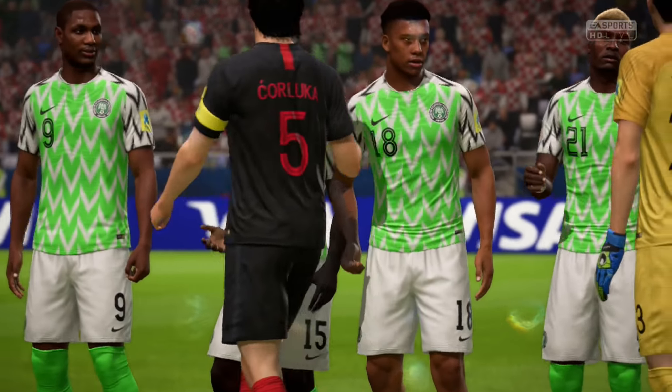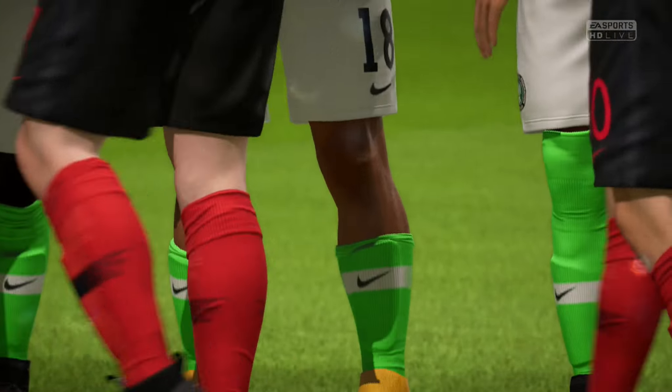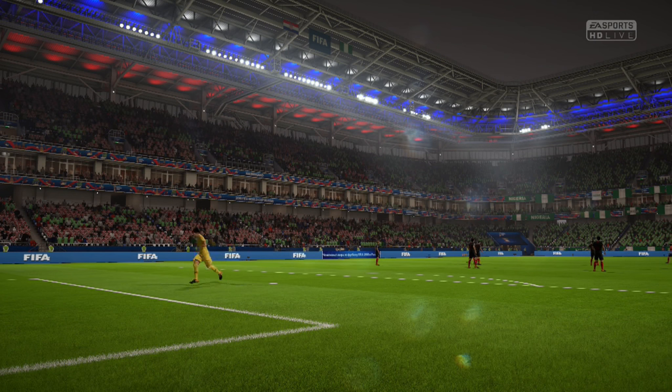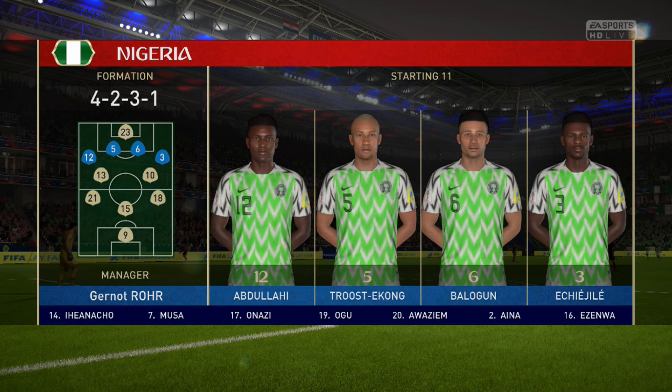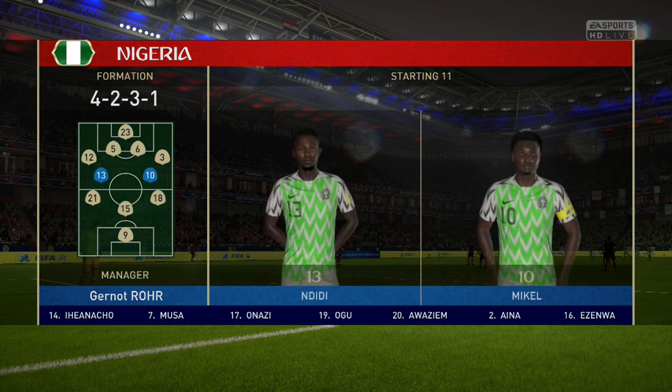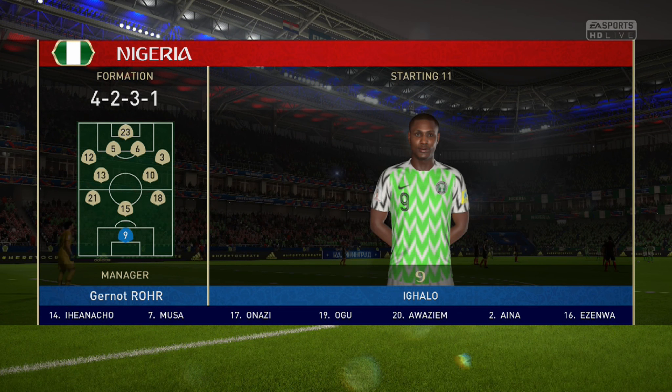The TV package is very similar to that of La Liga. It shows your lineup with the formation on the left and players scrolling through on the right — very similar to the La Liga package. Croatia have a very good side with Mandzukic up top. For the Nigerian team: Ndidi, Mikel, Iheanacho, Moses Simon, and Ighalo up front, formerly of Watford.